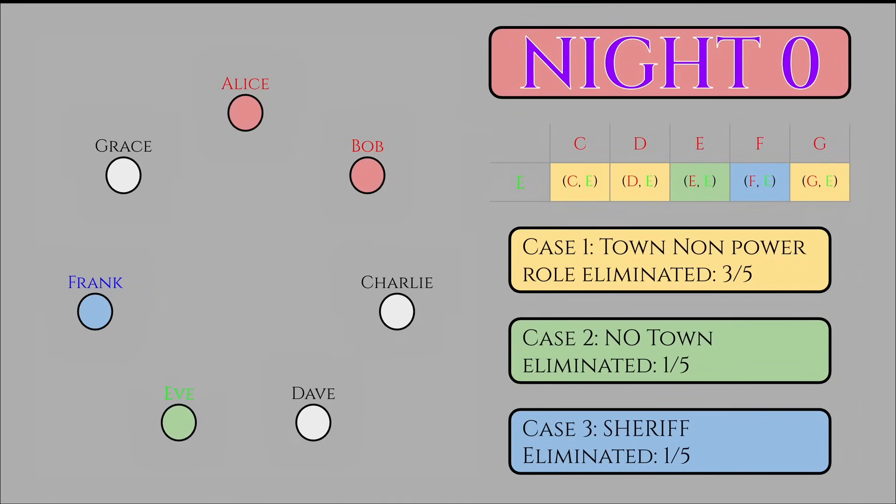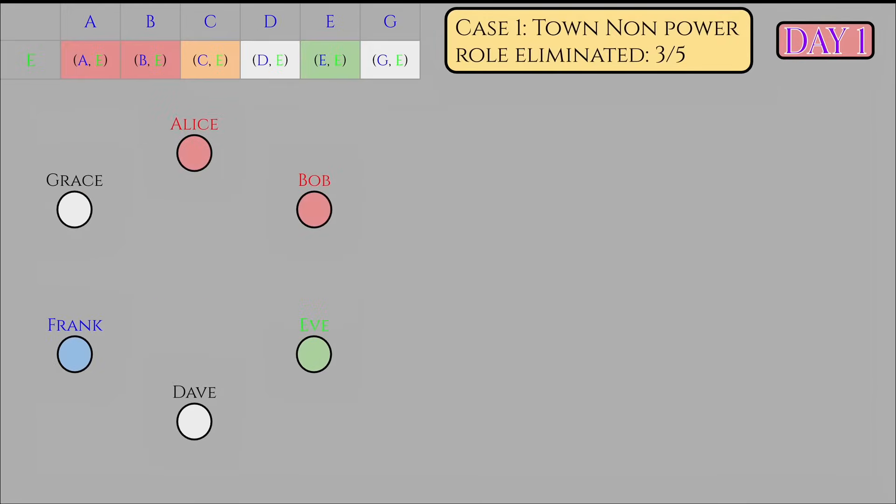Let's examine case one in more detail. By symmetry, let's assume that Charlie is eliminated — it doesn't matter which townsperson is targeted, so we'll use Charlie as our example. Sorry, Charlie. Eve continues saving herself, leaving Frank's investigation results to define four sub-scenarios: Frank investigates a Mafia with probability 2/6 (highlighted in red), Frank investigates Charlie with probability 1/6 (highlighted in orange), Frank investigates another townsperson — David or Grace — with probability 2/6 (highlighted in white), and Frank investigates Eve with probability 1/6. Let's handle the first scenario where Frank is lucky enough to check a Mafia. In this case, Frank should immediately reveal his role, securing a guaranteed Mafia elimination.